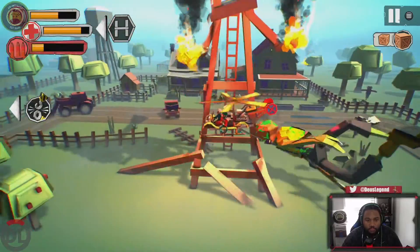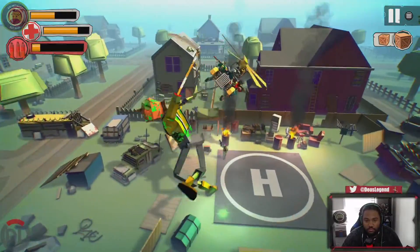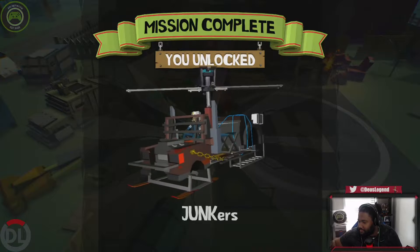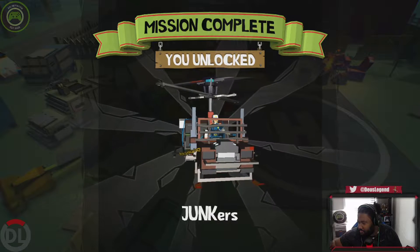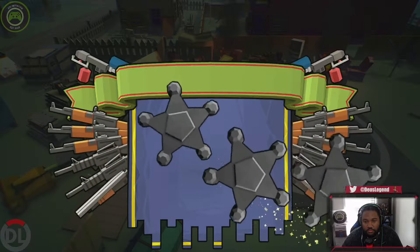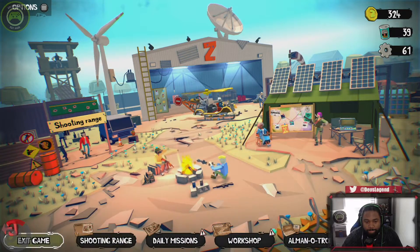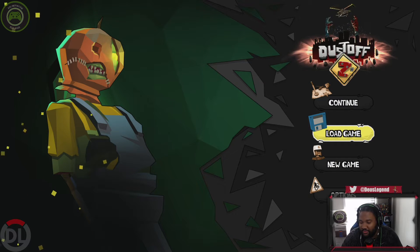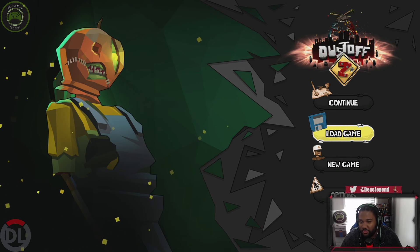You're under fire. I'm under heavy fire. We're under fire. Okay. Alright, so this is our look at Dustoff Z here on XBL. Again, this game was developed by Invictus Games, published by Zordic. Releasing on the Xbox Store tomorrow, October 15th. Be sure to pick it up if you're interested in this game.